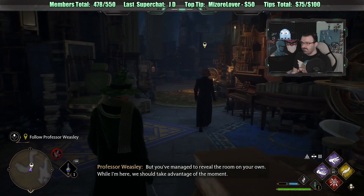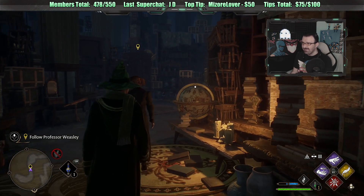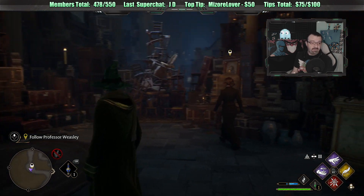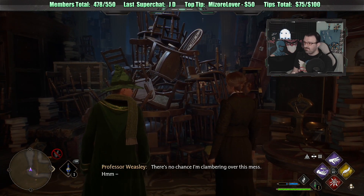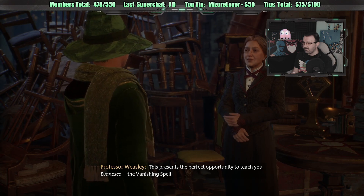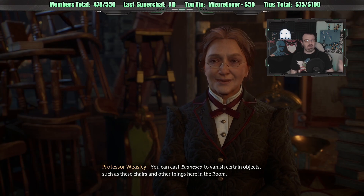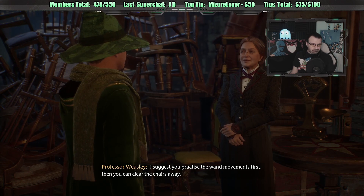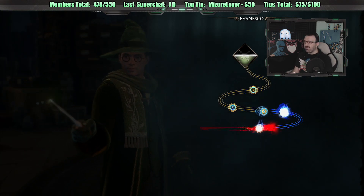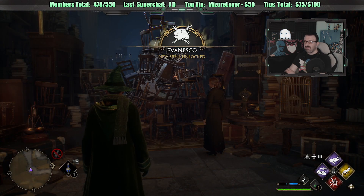The house elf from my classroom on your first day - Deke. He might help you use the room once you've found it. Jade is loving this - it's fun, I'm having a good time with it. This presents the perfect opportunity to teach you Evanesco, the vanishing spell. You can cast Evanesco to vanish certain objects such as these chairs. Isn't this a very dangerous spell? Couldn't you vanish things into oblivion? Sounds like the mafia is going to whack someone. Cast Evanesco on those chairs.